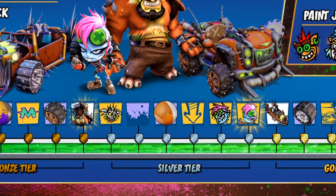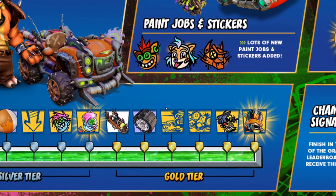For the Silver tier, we will unlock first a Sticker, Decal, Paint Job, Decal, Sticker, and Nina's Legendary Skin.